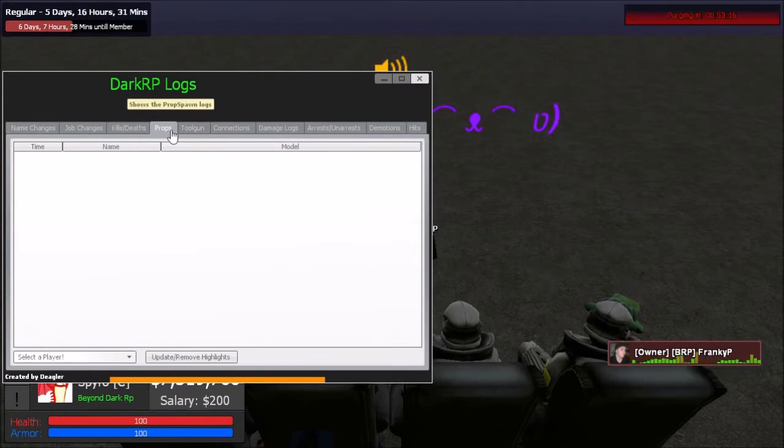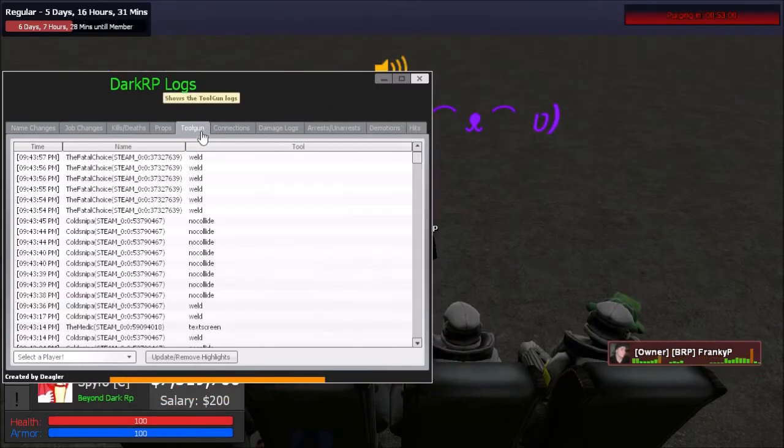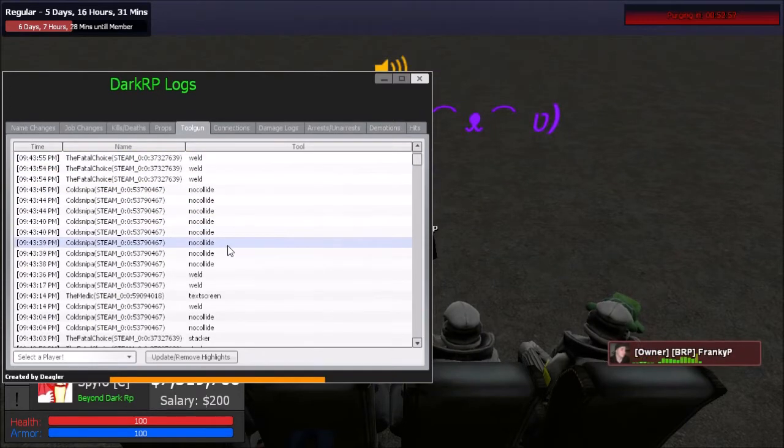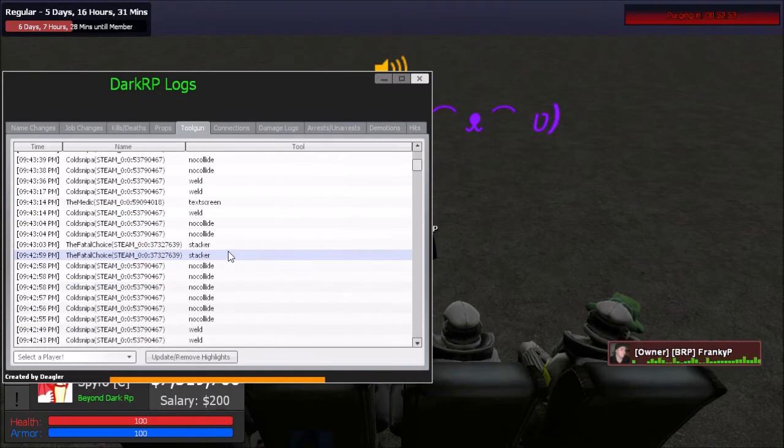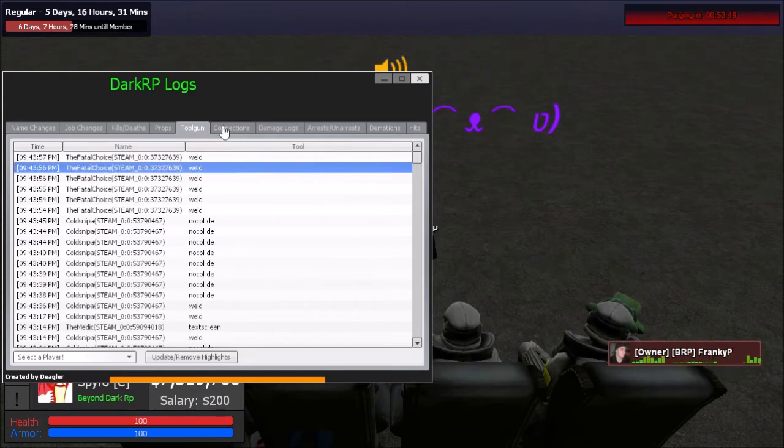The prop category doesn't really work so I wouldn't worry about it too much — it's supposed to log which props were spawned. The tool category is also not very useful but can show if someone is spamming a specific prop, like if the server's lagging and you see stacker being used a lot. It just shows what tools people are using.